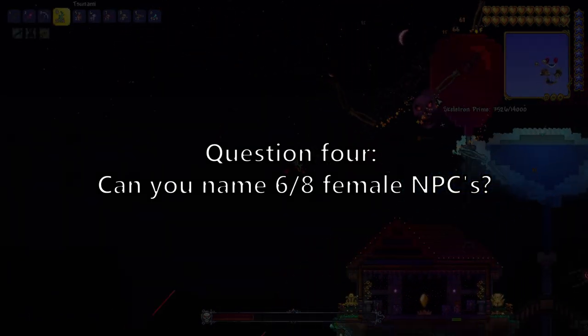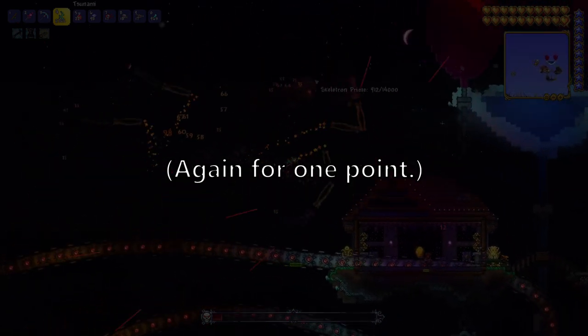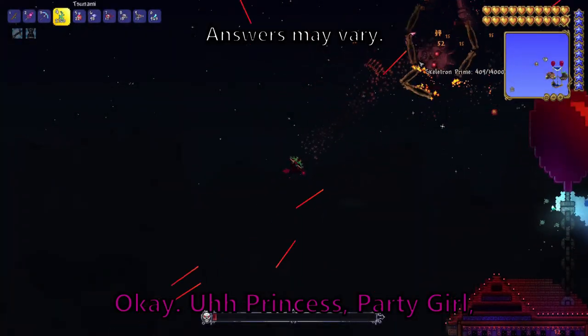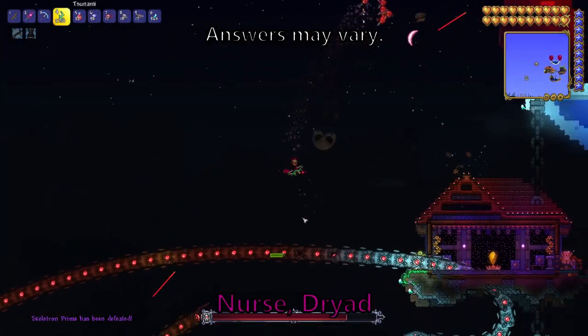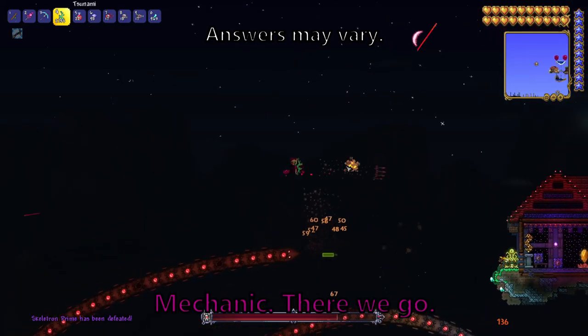Question 4. Can you name 6 out of 8 female NPCs? For one point. Princess, Party Girl, Nurse, Dryad, Zoologist, Mechanic — there we go.